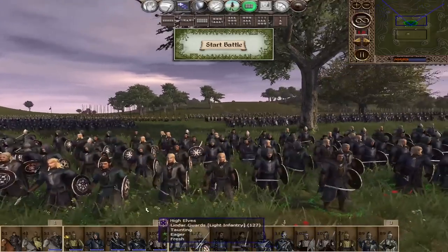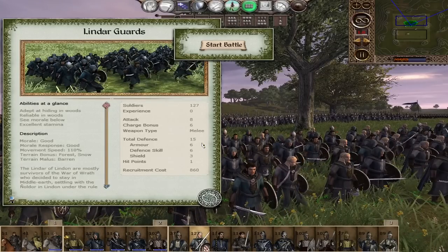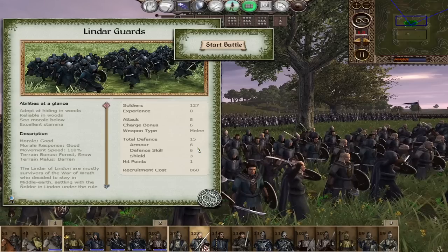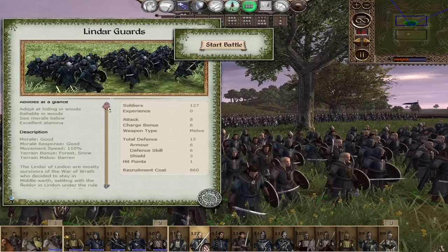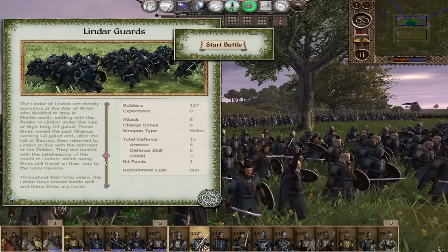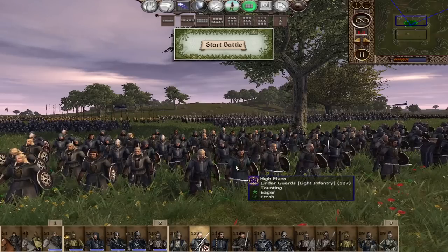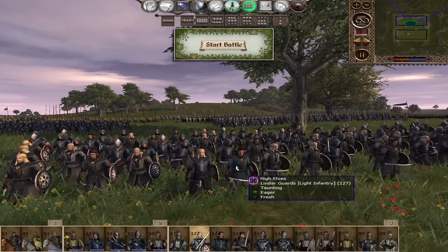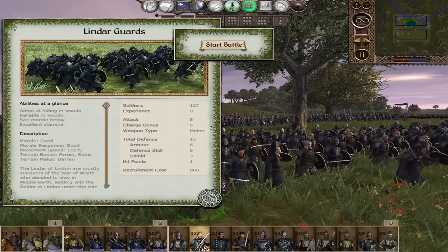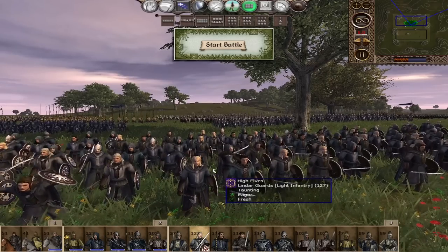Next are the Lindar Guards with a mixed arsenal of axes and Elven swords: 8 attack, 6 charge, and 15 defense. This is almost Gondor infantry level in terms of unit quality, which is very solid for what is basically your militia unit. 110% movement speed means you can actually chase down enemies with your infantry, which is very nice. The Lindar Guards are just a solid front-line unit, flanking force, whatever you need — a good sword-and-board unit. They're like Erebor infantry but with greater movement speed and slightly higher defense skill.